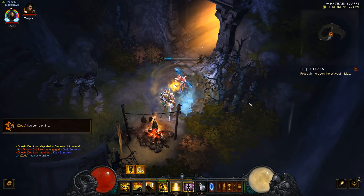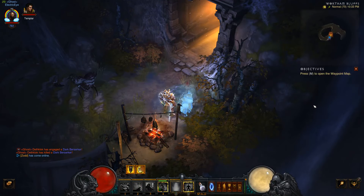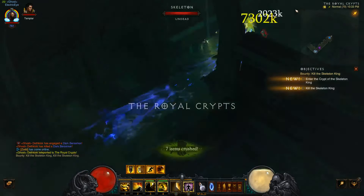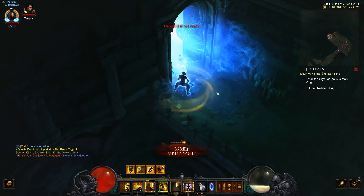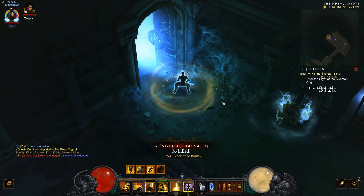Another good place to skip - you probably saw me do it when I was going to the Skeleton King - is since I know this is a direct path, I can just blast through. I can go past gaps and I can go straight to my boss and cavern, unobstructed.